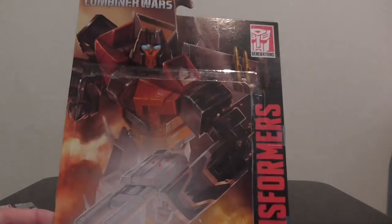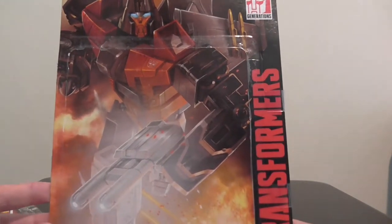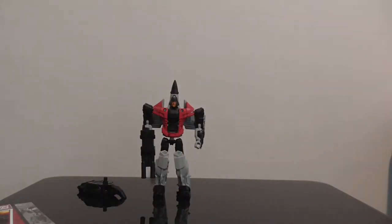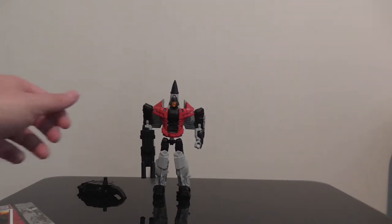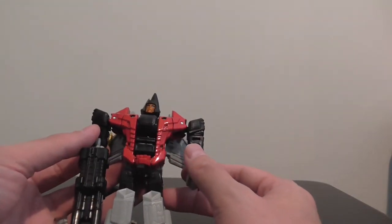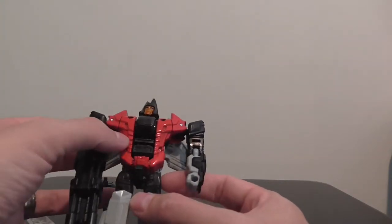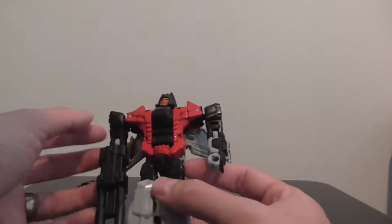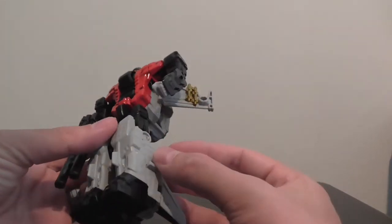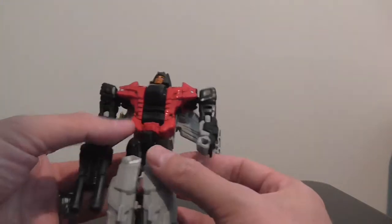Here we are with the card free of the bubble — that artwork just looks great. But we need to focus on the figure. Here he is fresh out of the packet and he looks pretty cool. There's not a huge amount of paintwork on him — got the reds, the face is coloured in, nice shiny blacks on what would otherwise be grey parts, but a lot of the colour is moulded in. He's also got some nice gold missiles in there.